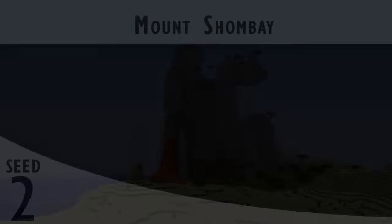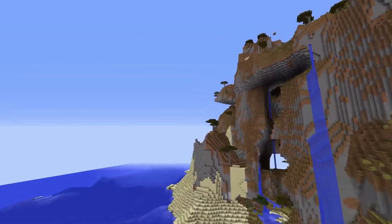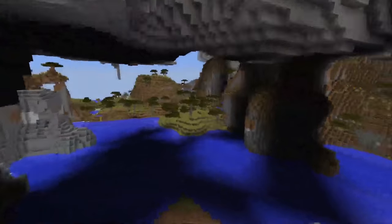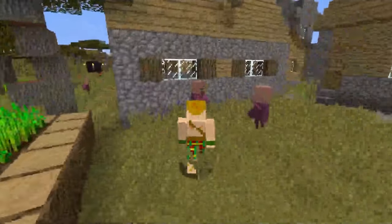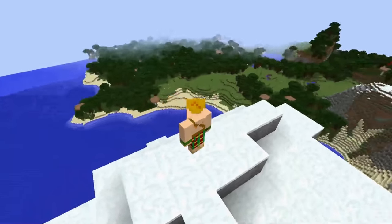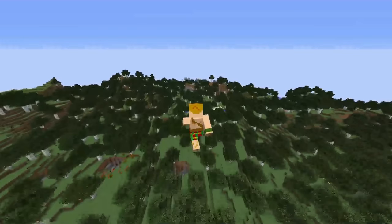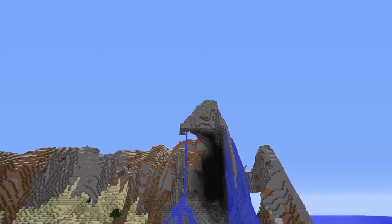Coming up next, Mount Shambay. The epic mountainous savannah reaches up beyond the clouds. The view is tremendous and awe-inspiring, and it's next to a kind of odd little village as well. Stay tuned for that. Number 3 is the Bluffs — sheer rock cliffs battered by the ocean, surrounded by deep dark oak forests and miles and miles of birch. There is an awesome view of those cliffs.